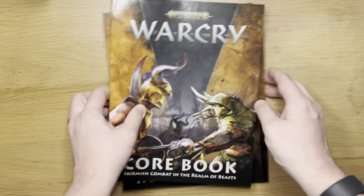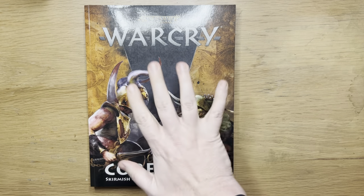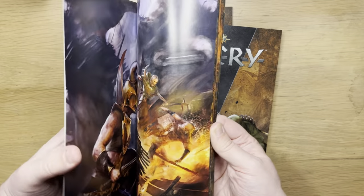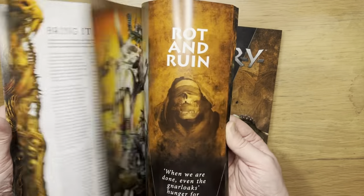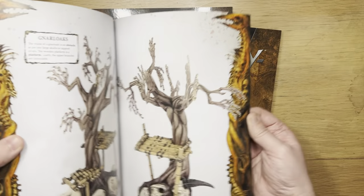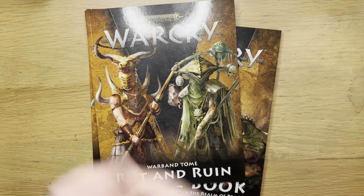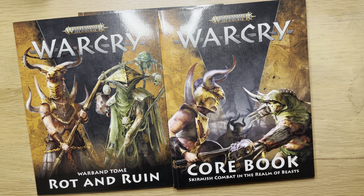When Warcry season two was released, there was one starter box: the Heart of Gurr starter box, which includes everything you need for the game. It had a core book, the Rot and Ruin warband tome — which includes lore for the setting, the warbands themselves, artwork, and rules. It also came with terrain, boards, battle plan cards, dice — everything you needed to play the game.